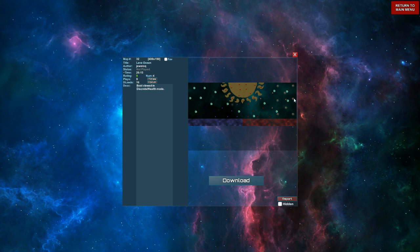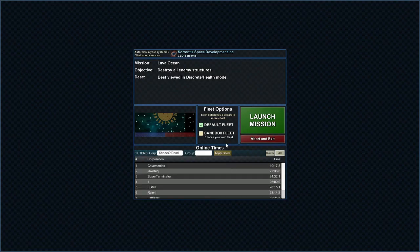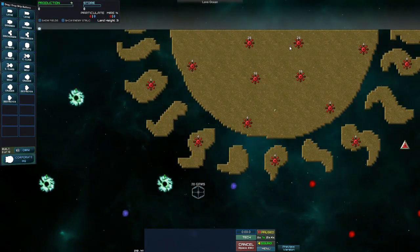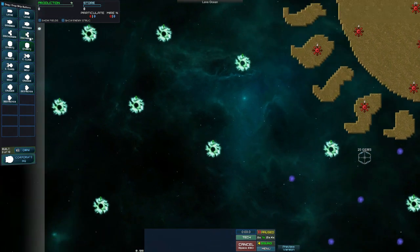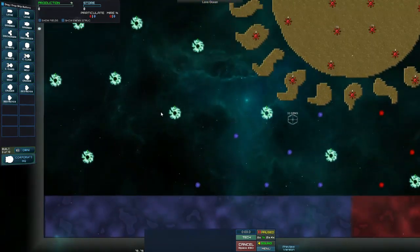We got all these energy nodes, we got all this over here. This may be more than I can handle, to be honest — we'll see. I've changed my settings to discrete health mode. Wow, look at these mires! Oh my lord. What do we got — we got destroyers, cruisers, wolf, wolf, C-class, C-class, 2x MK7s, dischargers, grabbers, lathes. Okay, so not a tremendous amount.